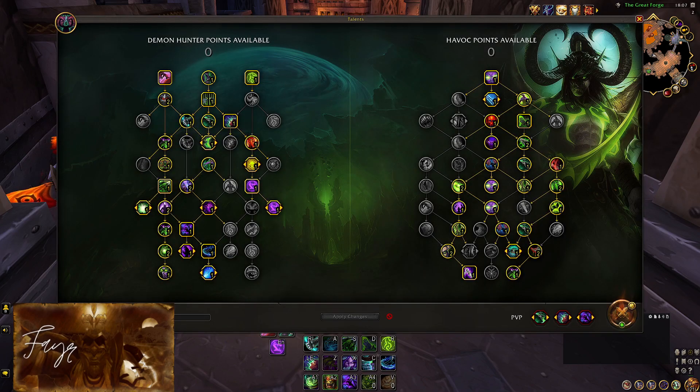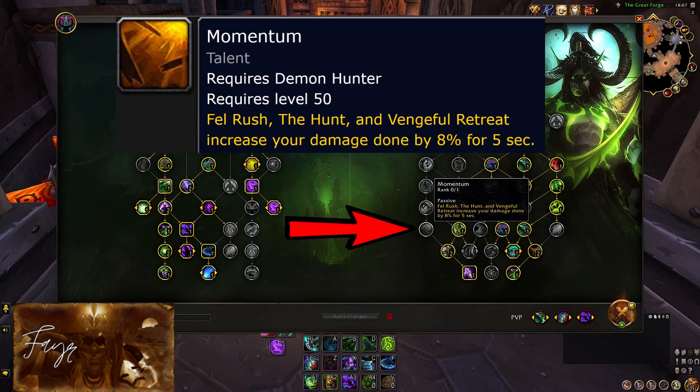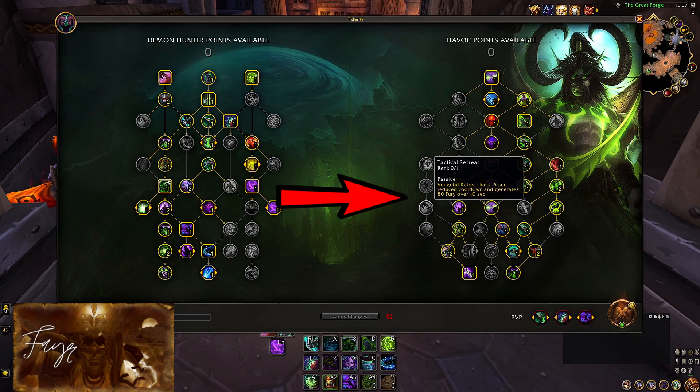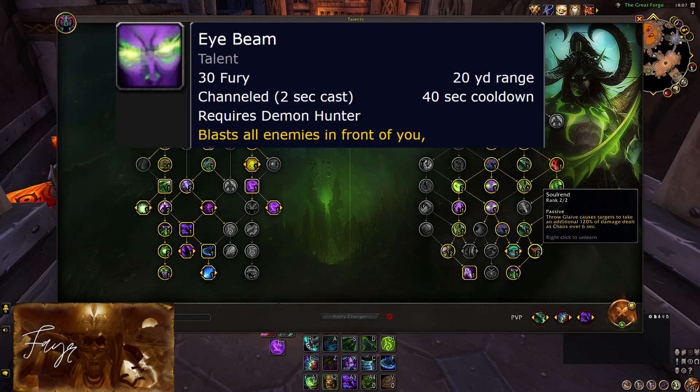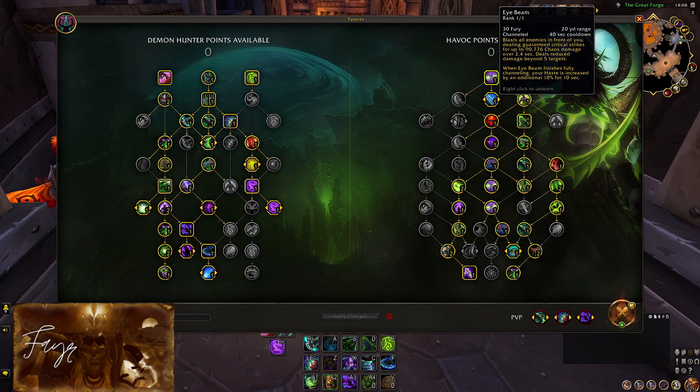Now finally, let's take a look at our build. As you can see, the momentum path is gone, so Felrush is back to being a mobility-only focused button. Without all these left side damage amplifiers, you will notice that Solrand and everything else will be doing less damage. But that is where Eyebeam comes in for the rescue, making up for all that damage, and if you have your hands on your 4th piece tier set bonus already, doing way more damage than the momentum path would otherwise, turning this build into the far superior choice.